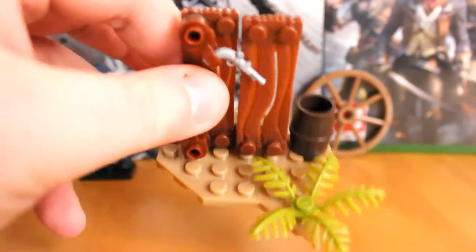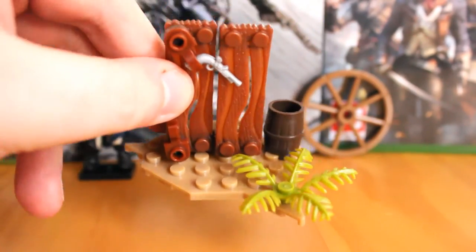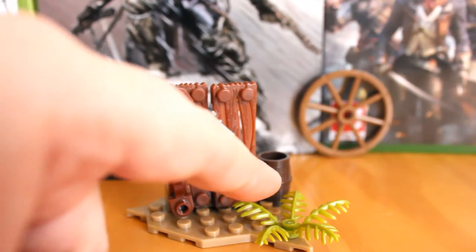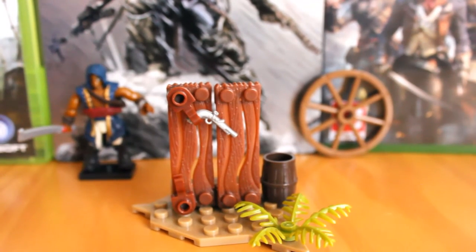Rounding out this set is a little terrain piece. It's built on a typical tile that we've come to expect from these kind of weapon packs, but here you get a little bit of grass, a little bush, a little barrel which is a great detailed piece, and what looks like shipwrecked wood — a great little detail, especially because these guys hang around on pirate ships all through the game.